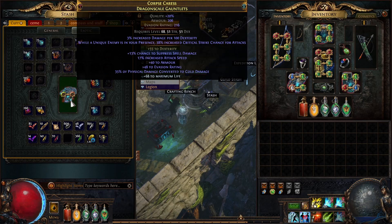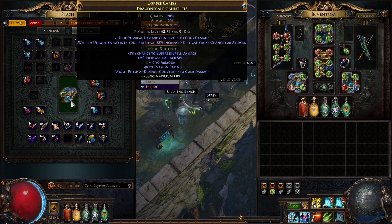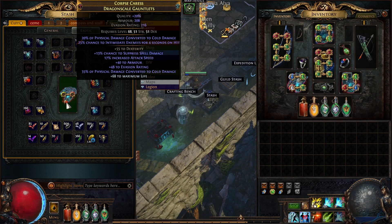Step six: use eldritch ichor until you hit percentage of physical damage converted to cold damage. Then use amber until you hit gain rage on hit with attacks.